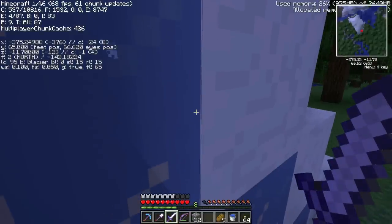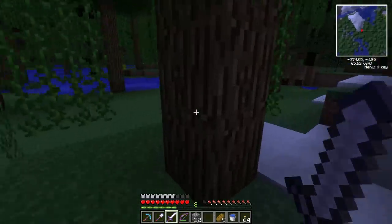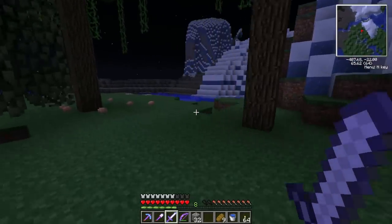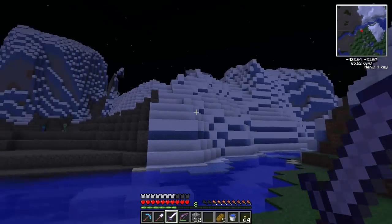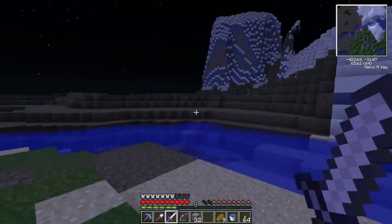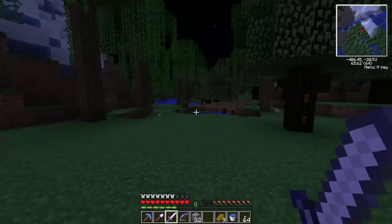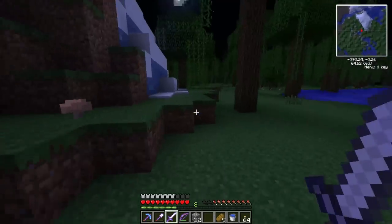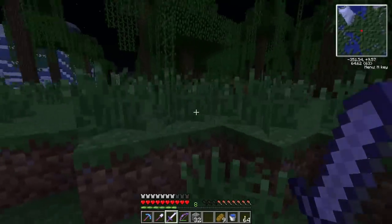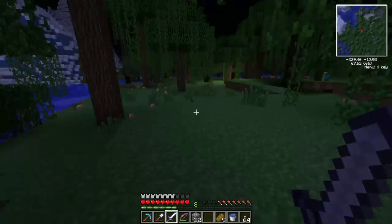Some zombies and skeletons but no slimes yet. This terrain is a glacier biome — interesting. I don't know how long I need to wait to see if slimes spawn, so I'll walk around and check out the terrain. I'm not seeing any slimes and I'd have expected one by now. I think I'm going to have to find a real regular swamp biome — these green swampland biomes may not spawn slimes.